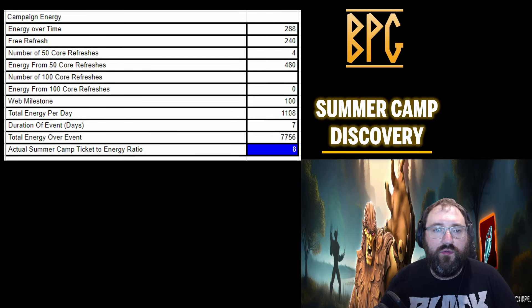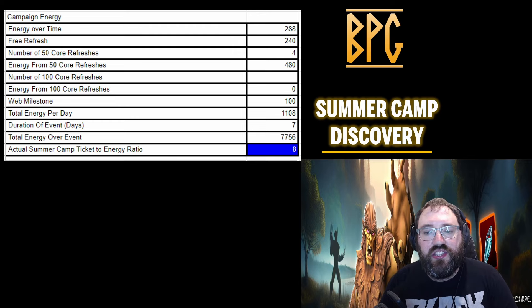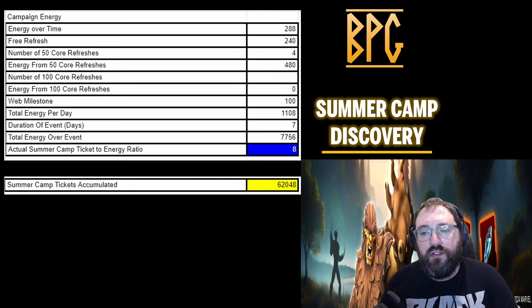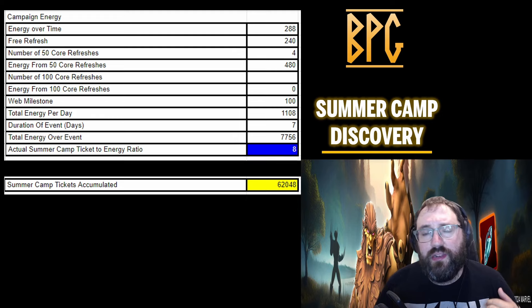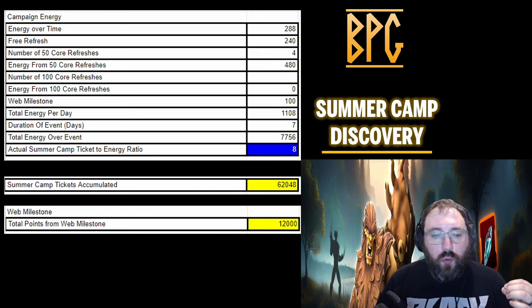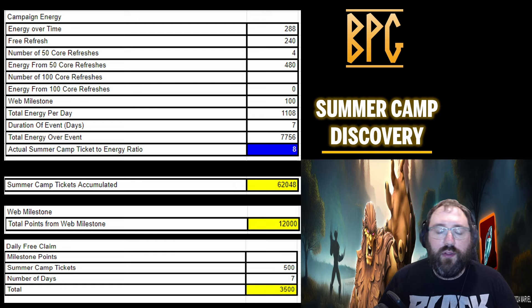For those who want the math: we have our 450-core refreshes, and the summer camp ticket to energy ratio is 8. Over seven days that gives us 62,048 tickets from campaign nodes. The web milestone gives us 12,000 points. The web milestone will also give us the extra tickets needed to complete it at 66,000, and the daily free claim is 500 summer camp tickets.